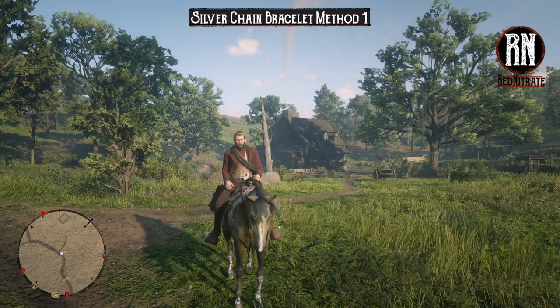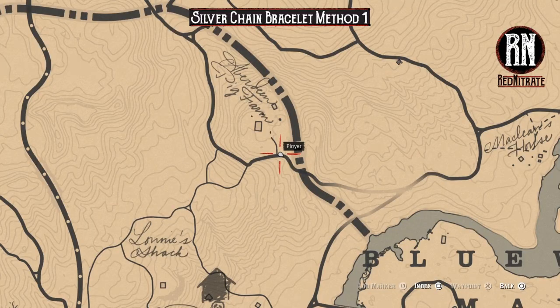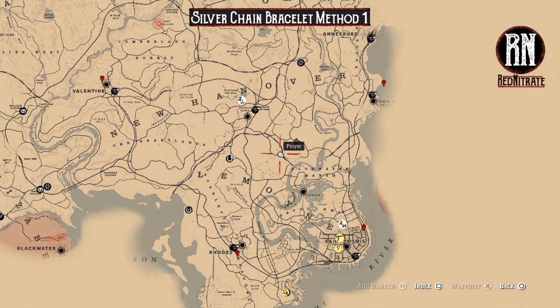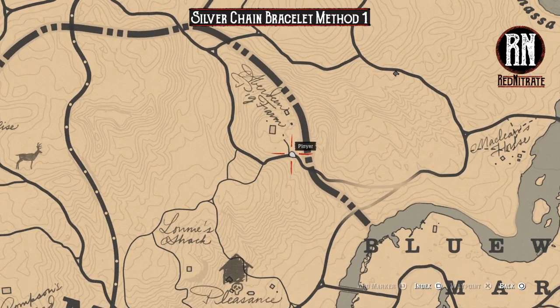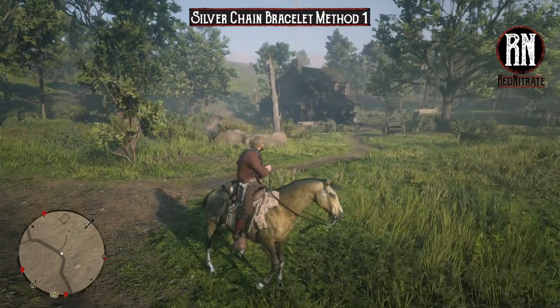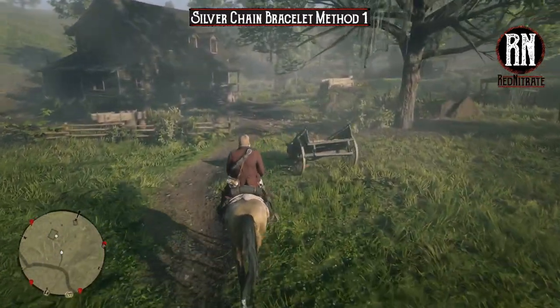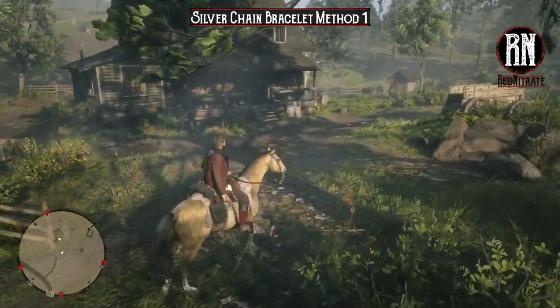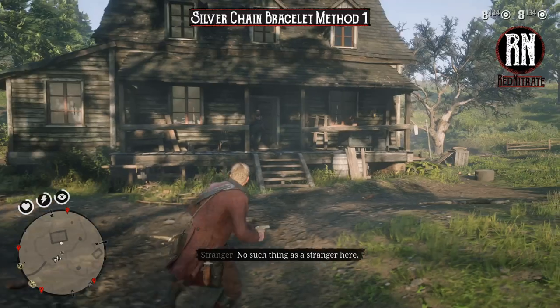The silver chain bracelet only has one guaranteed fixed spawn location, and it's to do with a random encounter — a particularly disturbing one — over at the Aberdeen pig farm, sort of between Emerald Ranch and Scarlett Meadows. If you have already done this encounter, you'll find it more difficult to get a silver chain bracelet, but don't fret — I will be covering some additional methods later in the guide. Come over to the Aberdeen pig farm and up the little driveway. You can see this truly disturbing mission all the way through to its conclusion, but for our purposes that's not necessary.